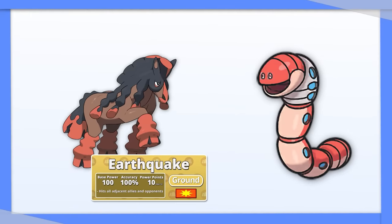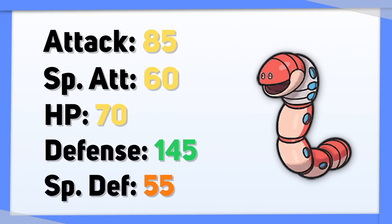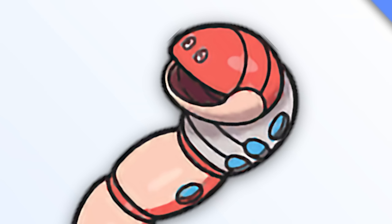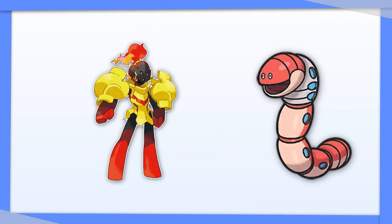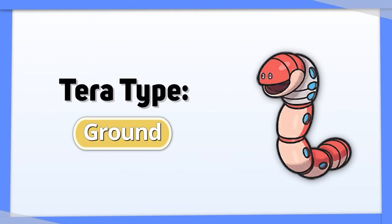Orthworm is somehow a pure Steel type that is immune to Ground type attacks. Add on its high defense and you've got yourself a tank — sort of. Its Special Defense leaves a bit to be desired, so special Fire type attackers are pretty threatening. I recommend Tera Ground to turn off your weakness to Fire and get a boost to your Ground type attacks.